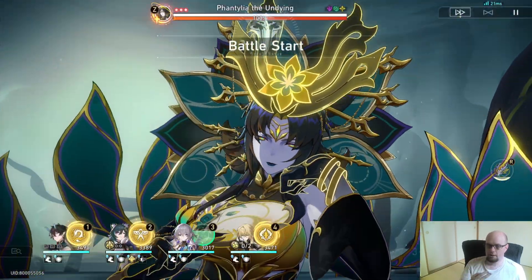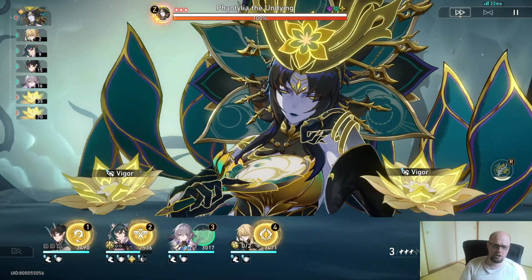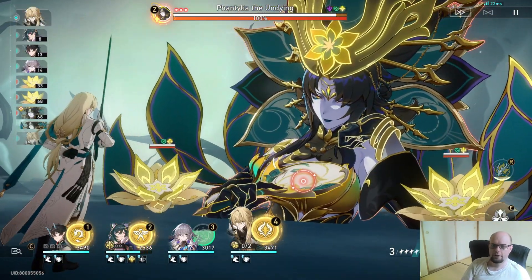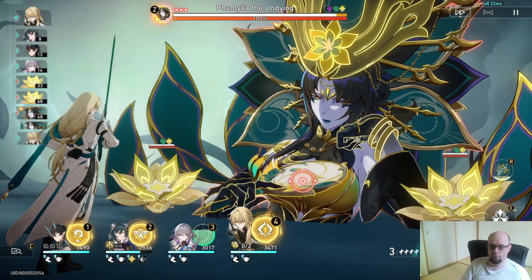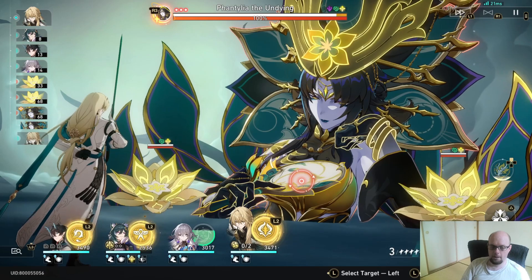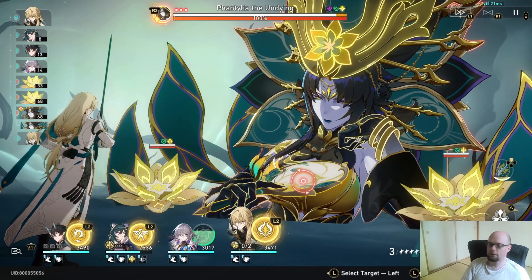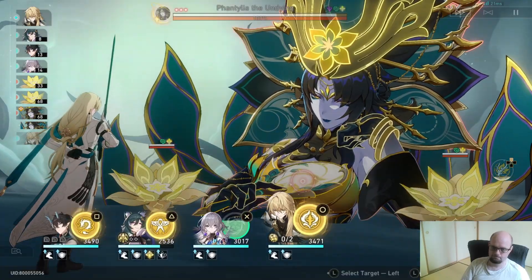We're only going to the second boss because if you retreat and keep your energy, it's going to make the video much easier. We're just going to see how fast we can kill the second form of this boss. I'm going to play this like I would normally play it, except I'm going to make sure that I do not use Dan Heng's ultimate to bring his normal attack up. So here we go.